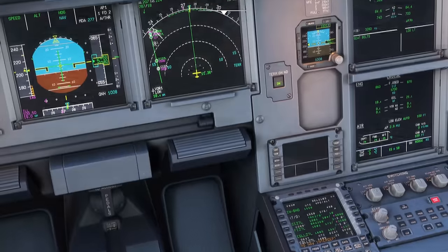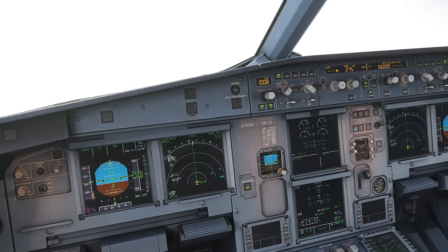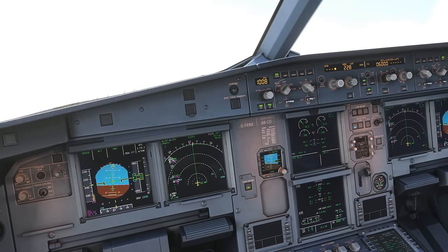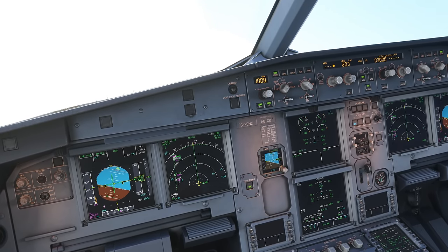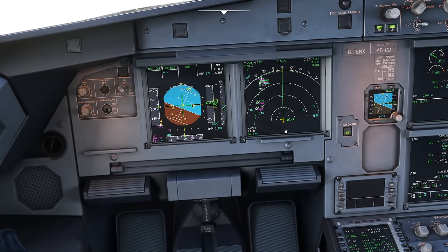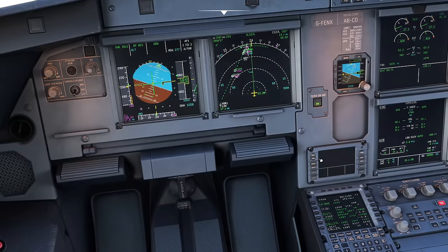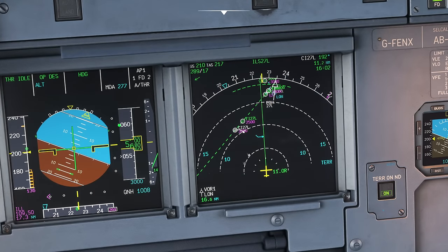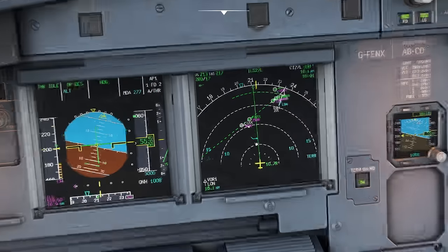Now we get the 'no NAV intercept' message - not a problem - because we're not pointing at the line we've just drawn. Re-pull the heading bug to clear it out. I'm going to turn the aircraft around and start heading towards that line. The idea is that this to-waypoint should always be a point you're actually flying to, not one that's behind you. That way you'll remove a few possible errors. Lots of ways of doing it: you can also just clear through the waypoint if you prefer.